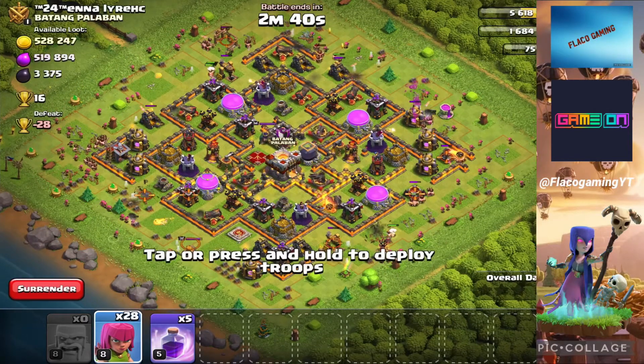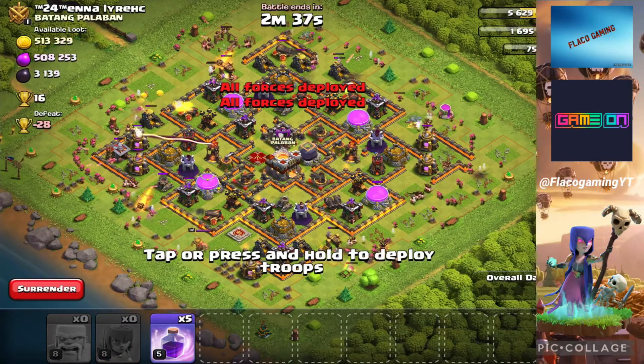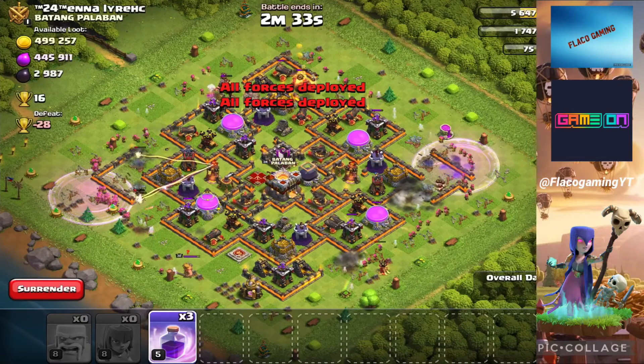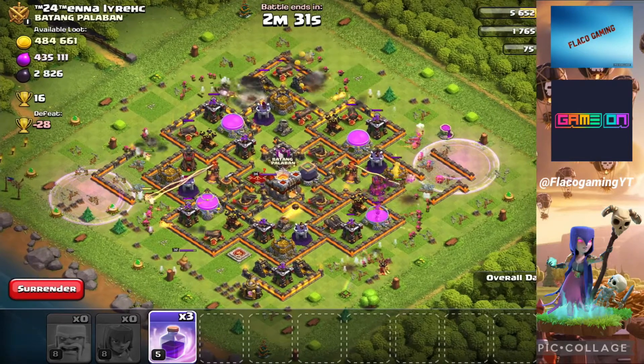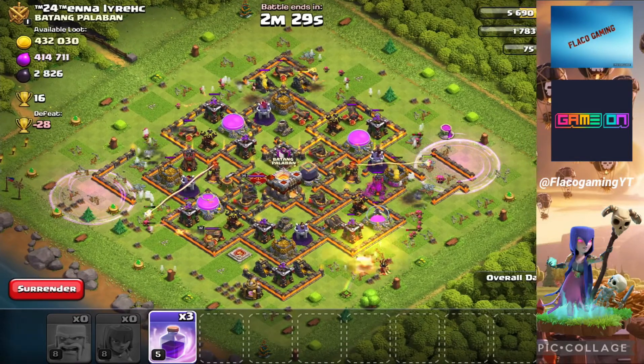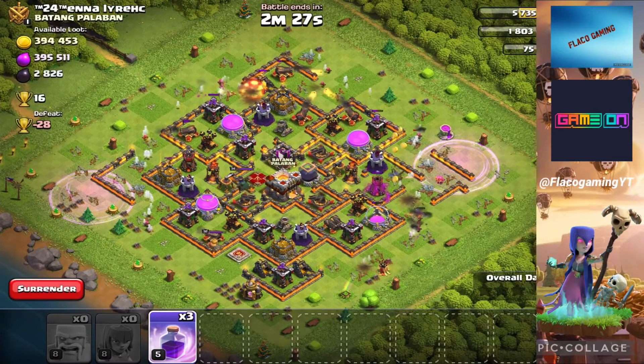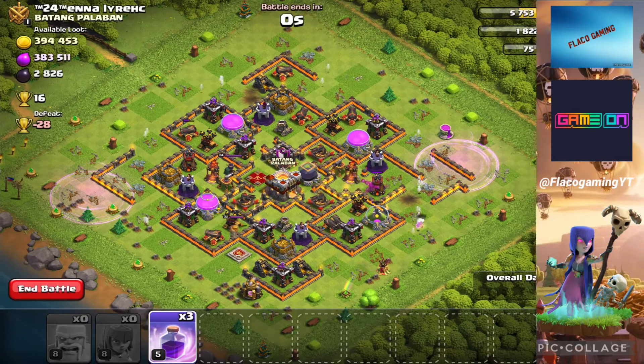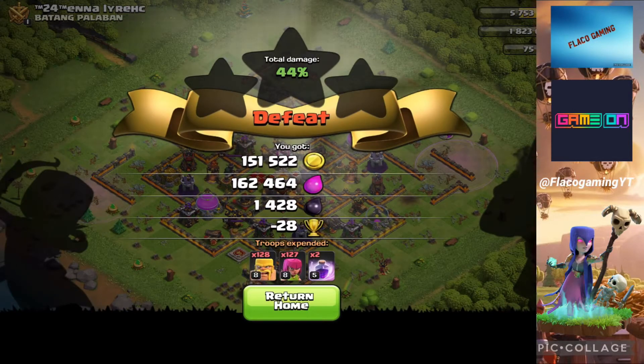Dropping all the archers, dropping a rage spell in one corner and another rage spell where the archers are. We did get decent loot but not a lot. Getting a lot of loot with the barge army is pretty hard when they're almost maxed out. We got about 300,000 worth of loot combined — kind of an epic fail.